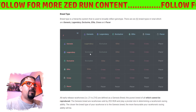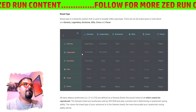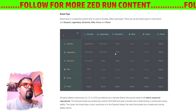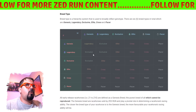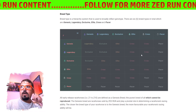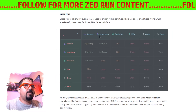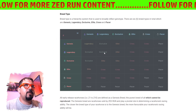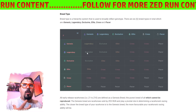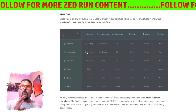Legendaries can only be created when two Genesis horses have a baby. Then if a Legendary boy and a Legendary girl have a baby, that becomes an Exclusive. Looking at this chart — the left column is female, the right is male. No matter what a female Legendary horse breeds with, its offspring will go down to an Exclusive. A Legendary with a Genesis becomes an Exclusive, a Legendary with a Legendary becomes an Exclusive. There is no way to hold at the Legendary level.